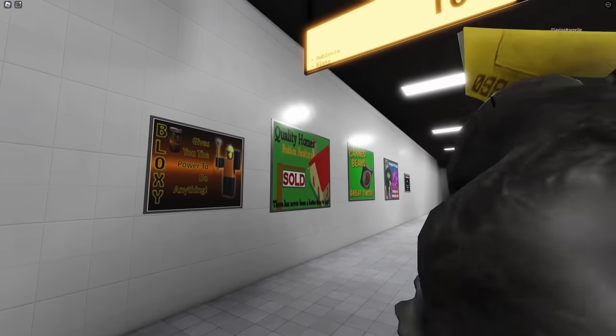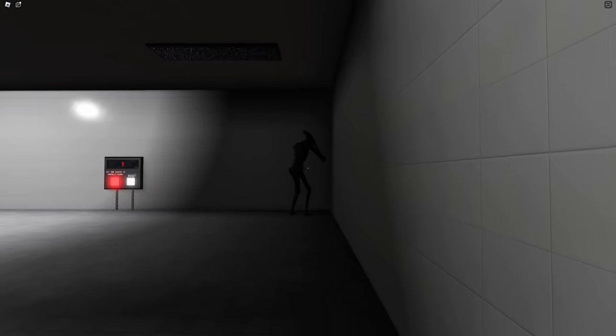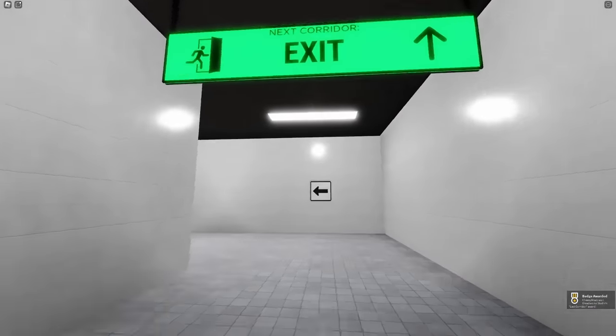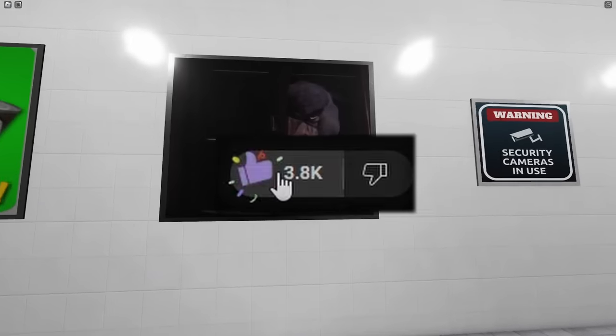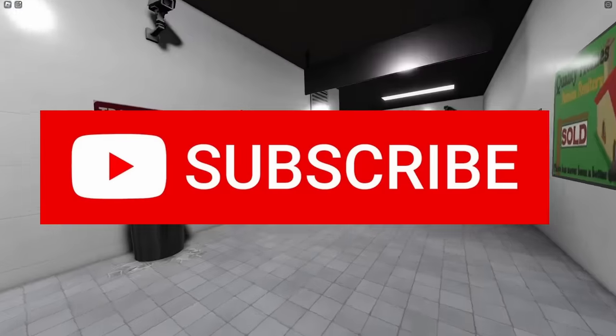Corridor is a Roblox recreation of Exit 9, which is a game where you go through a hallway and have to keep track of the number of anomalies that happen during each level in order to get to the next one. The goal is to get to the 10th level without making any mistakes. As always, make sure to like the video, comment for the algorithm, subscribe, and I hope you enjoy this as much as we did.